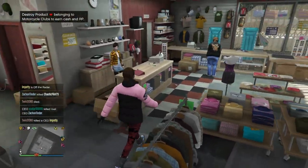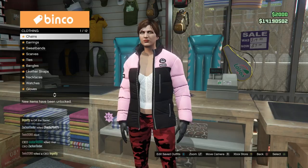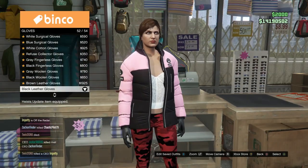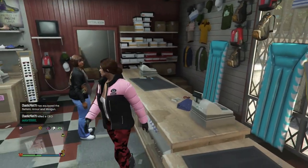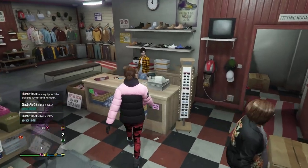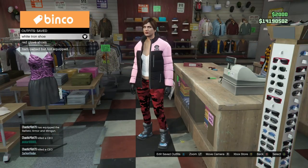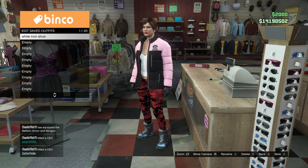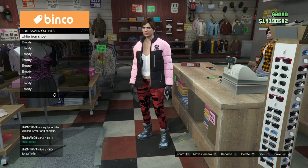Go over to the accessories section and put on the black leather gloves. These just transfer over as black leather gloves — they don't change or anything, they just go over as gloves. This is the outfit where we're actually getting Tron shoes — the rubberized boots are the merge component. Save this on outfit slot one and name it 'White Tron Shoes' so you know exactly what you need to merge onto it.